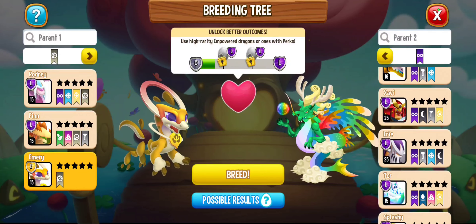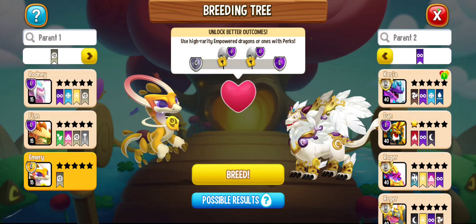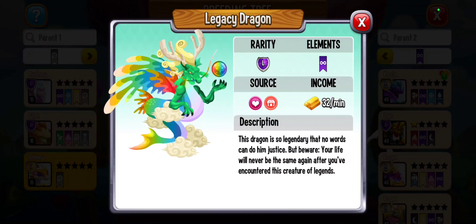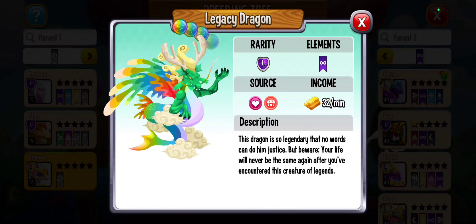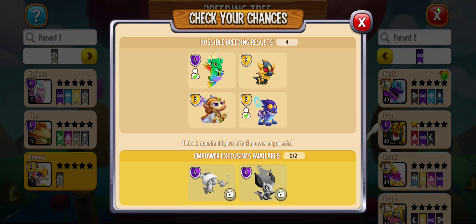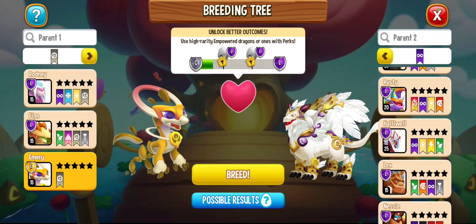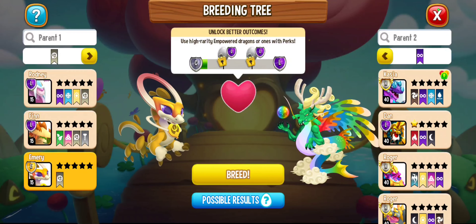Let me find it — it's going to be at the bottom. There we go. If you click Possible Results, as you can see, Legacy Dragon is one of them. And if you breed it, there is a chance that you will get the Legacy Dragon, and that's actually how I got it. I recently got it — I found out about it on Reddit.